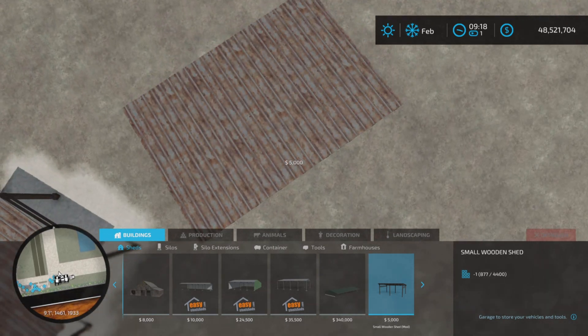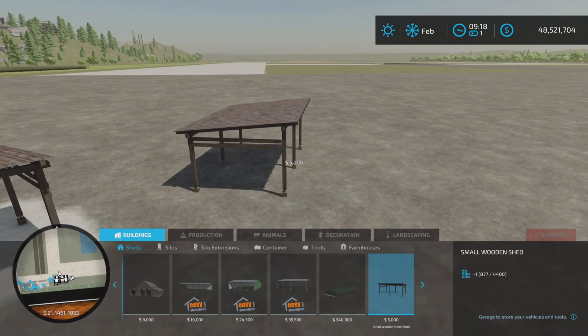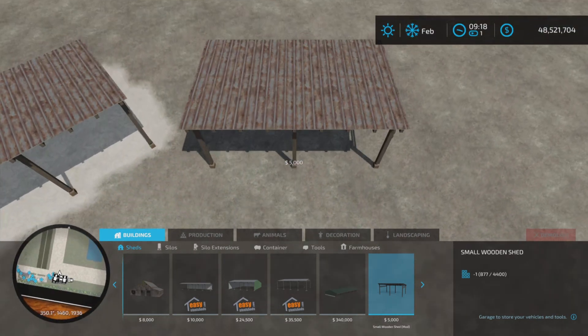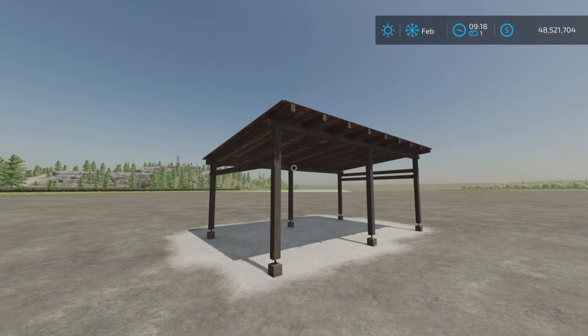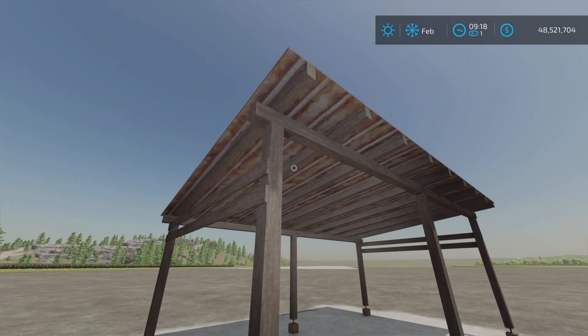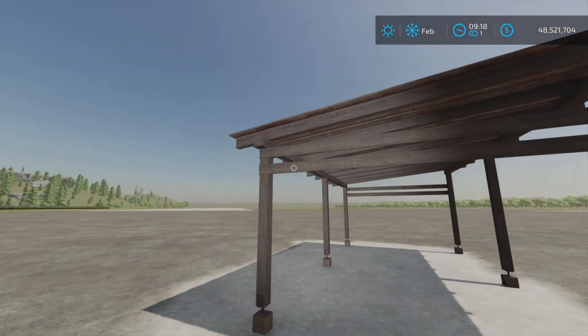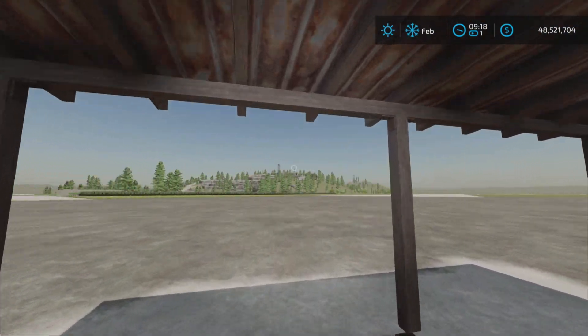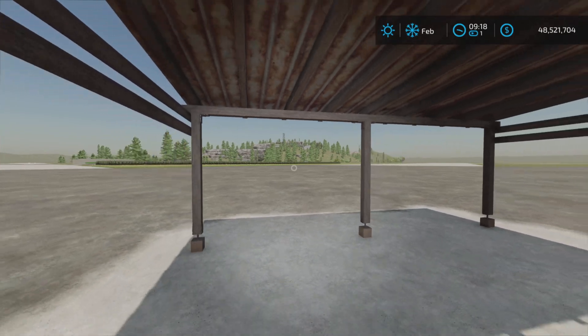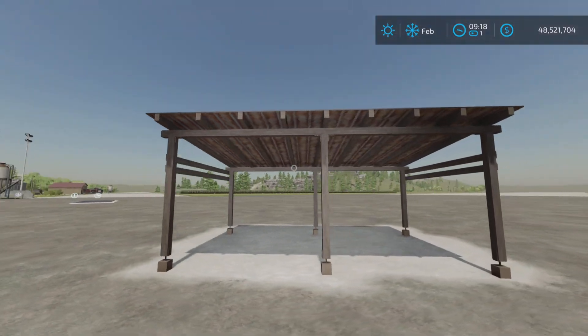And there it is. No alternate colors. Looks like a bit of a rusty tin roof with wood pillars. It is a wood framing. It is quite small, as you can see — pretty much almost bumped my head on it, so it is very small.